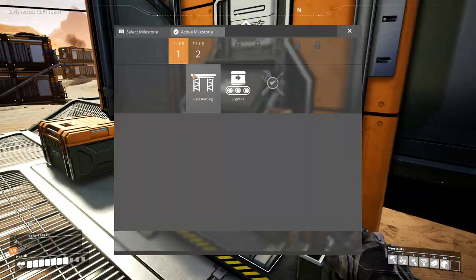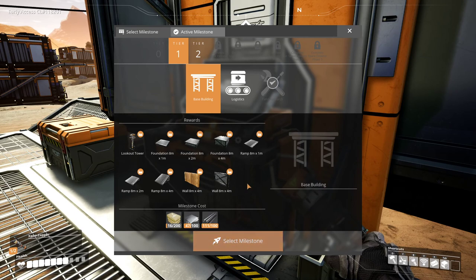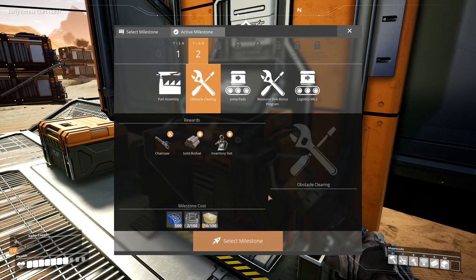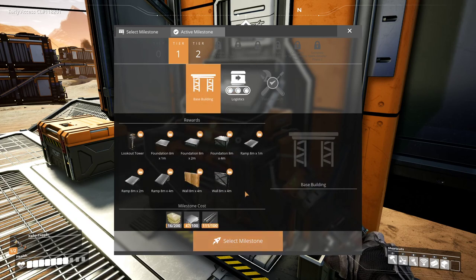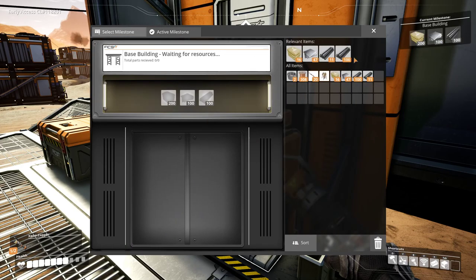So let's see what our next milestone shall be. We can get foundations — that's pretty good. We just need rods, concrete, and plates; we should be able to do that very easily. Another thing we're going to want is obstacle clearing, and we're going to want to do that fairly soon. But let's get tier one taken care of first and then we will be able to go out exploring.